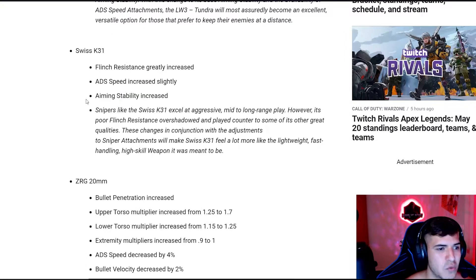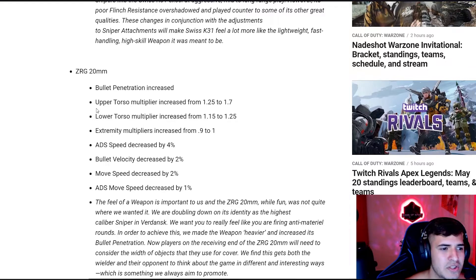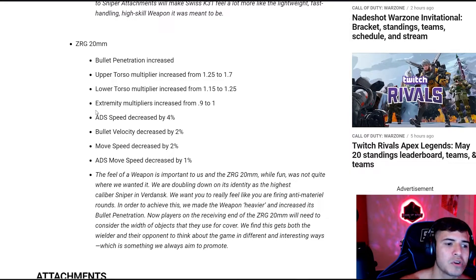The Swiss K31 has had its flinch resistance increased, ADS speed increased slightly, and aiming stability increased as well. I already felt the Swiss was an amazing sniper — with these three buffs it'll be even crazier. For the ZRG 20mm, similar to the M82, they're giving it bullet penetration on the upper torso and more damage, but decreasing ADS speed, bullet velocity, movement speed, and ADS movement speed. So a little more damage but reduced mobility, making it feel more like a true anti-material sniper.